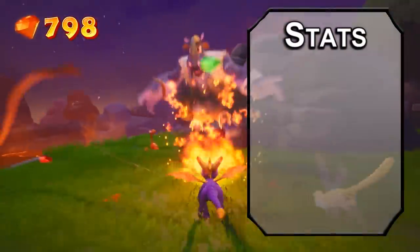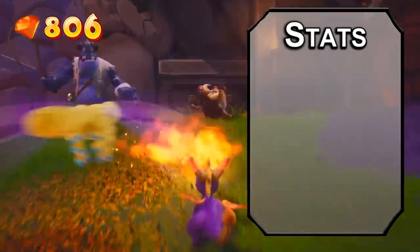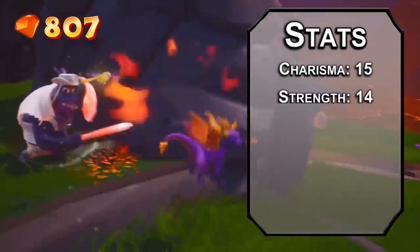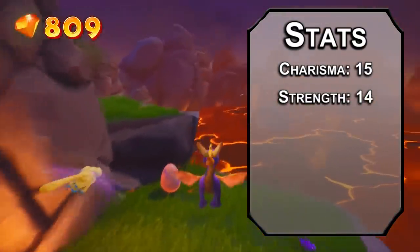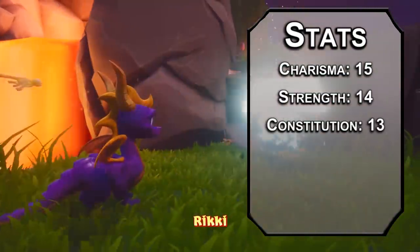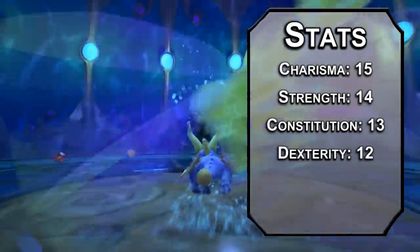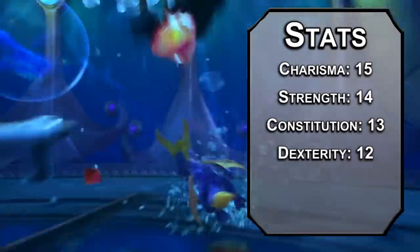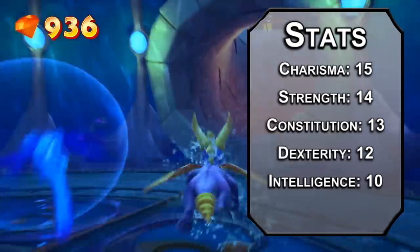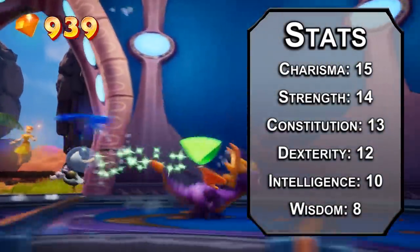For stats, we'll be using the standard point array from the Player's Handbook. Roll for stats if you want, just keep your strength and charisma high. Charisma will be number one — everyone loves you, and your dragon powers come from being a dragon. Strength next; ramming someone doesn't sound like a finesse move. Constitution after that — we'll actually use this for one of your breath attacks, and it's nice to not die. Follow that up with dexterity; you don't wear armor, which means sometimes you're going to want to step out of the way. Intelligence is a bit low — you sort of smash people with your head. And we'll dump wisdom, because you think hitting people with your head is a viable fighting strategy.